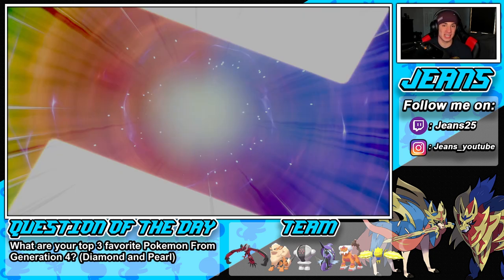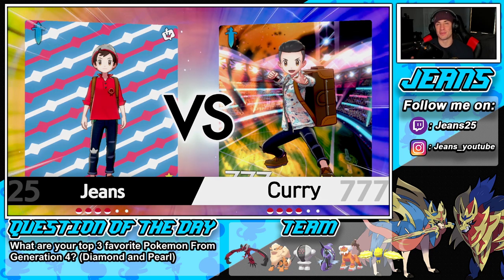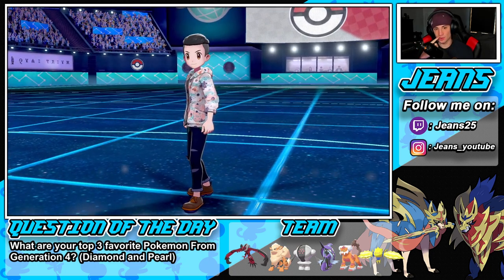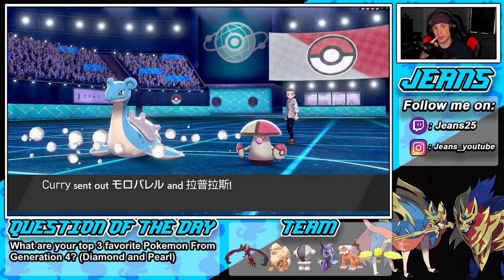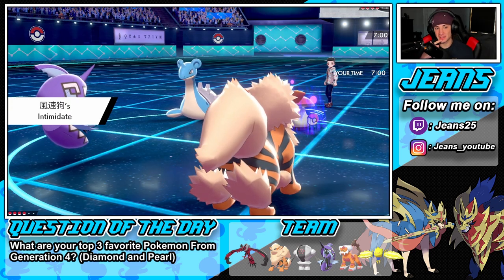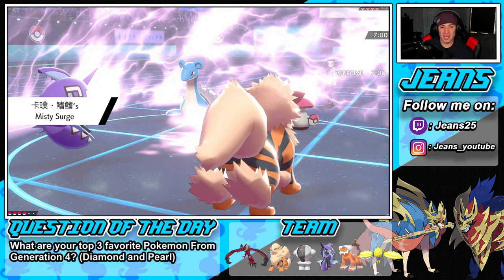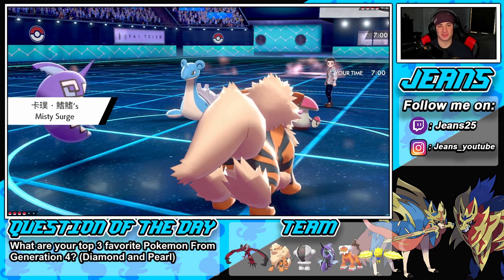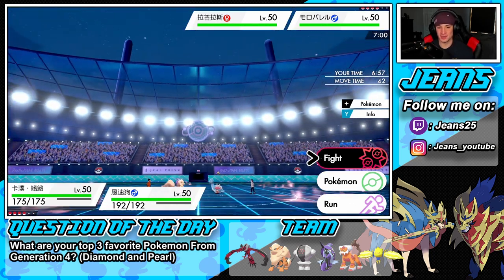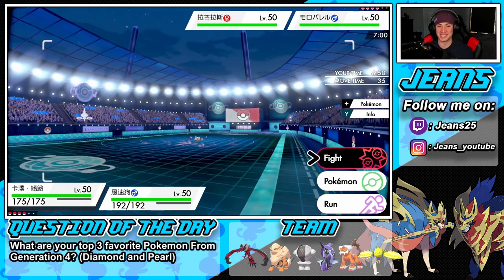For the question of the day, I'm going to answer it myself. My top three Pokemon from Gen 4 — in no particular order — I'm definitely throwing in Empoleon. I have to throw in Garchomp. And the third is tough between Floatzel and Togekiss, but I'll go Togekiss. So my final answer: Empoleon, Togekiss, and Garchomp — with Floatzel as a close honorable mention.